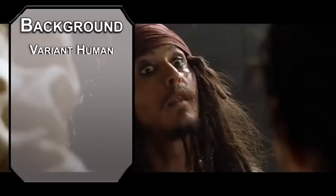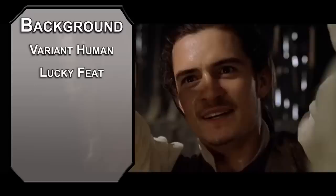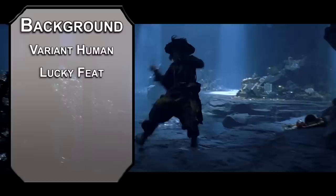Jack is a human. Variant humans get to get Lucky, which is just the name of a feat. This gives you three luck points, which lets you roll an extra d20 on an ability check, attack roll, or saving throw. You could use it on an enemy's attack against you to give them disadvantage.